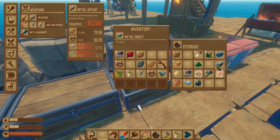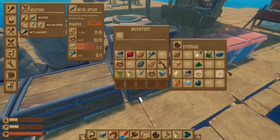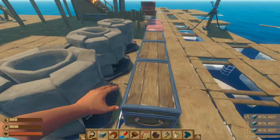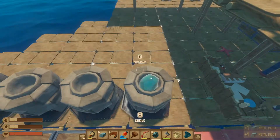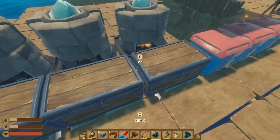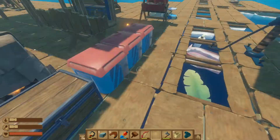Metal ingots and bolts. Wait, we don't have metal ingots. Damn. We actually need to continue smelting this. Okay, planks — now we need planks.